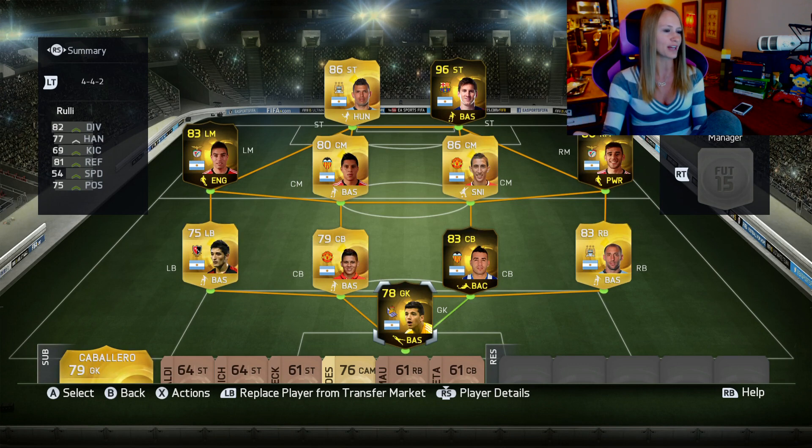I wanted to try the 96 Messi because I'm sure every one of y'all wanted to see him played with, and I have played quite a few matches with him — actually a lot yesterday. This team is ridiculous. I do have Messi as a striker. I'm not gonna really zoom in on him because I don't want to show what I bought him for, but it was around the 8 million coin range, which is pretty crazy for that type of card. Then I got Sergio Aguero as my other striker. This is a full Argentinian team.